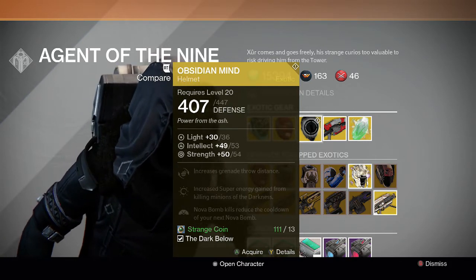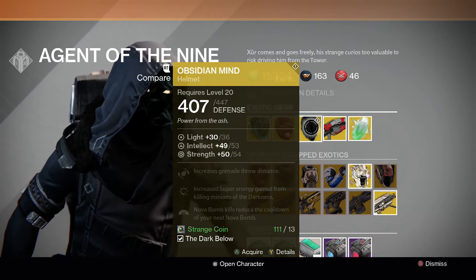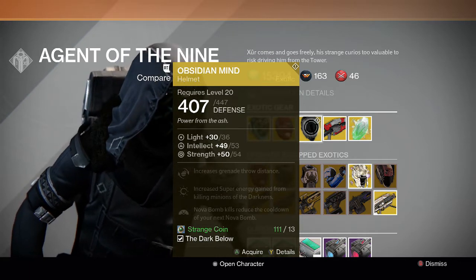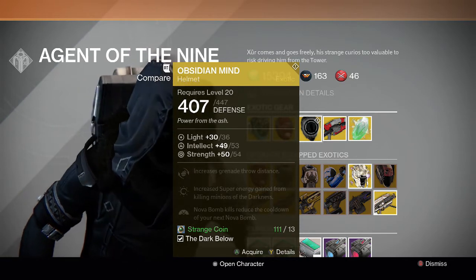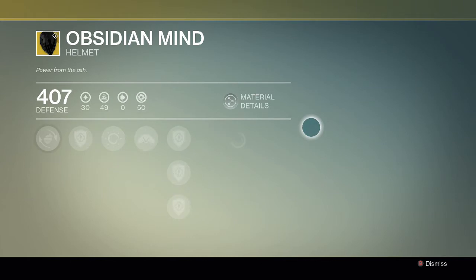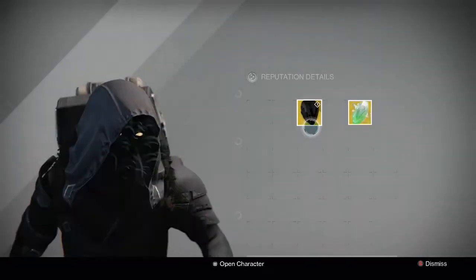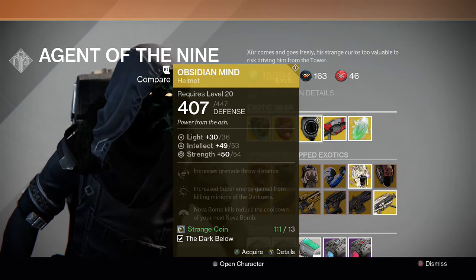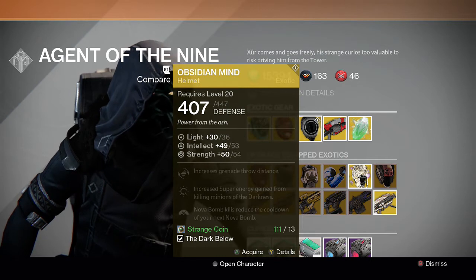For the Warlock we finally have the Obsidian Mind. I got mine from an engram but now everyone can experience it. It's a really fun and good helmet if you like using Nova Bomb or Voidwalker in general — I recommend it 100%. It looks cool too, all black. Perks include increased grenade throw distance, increased super energy gain from killing minions of the darkness, and Nova Bomb kills reduce the cooldown of your next Nova Bomb.